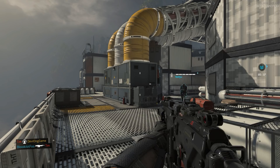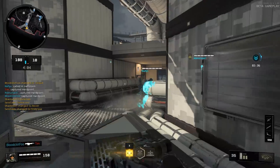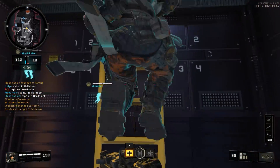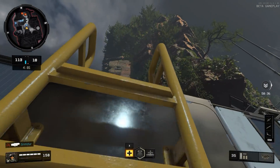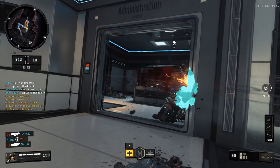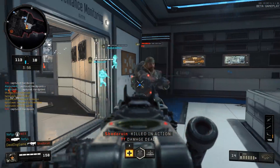Every team gets a certain amount of specialists with special abilities, which are kind of cool because none of them are really overpowered. Some of them have really cool gadgets they can use, and they're not table-turning or anything like that. They're not going to make or break the team, but they're still fun to use.